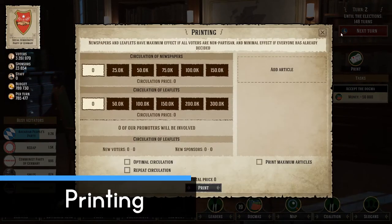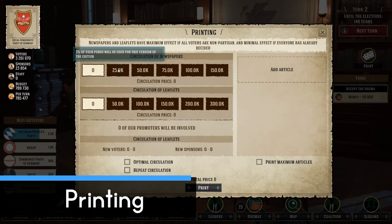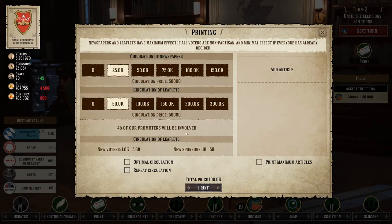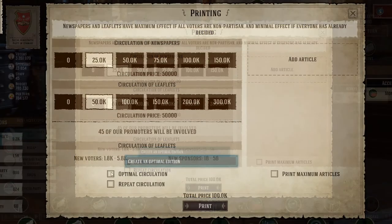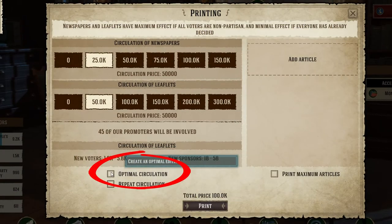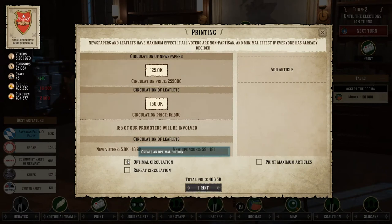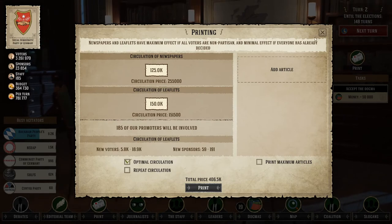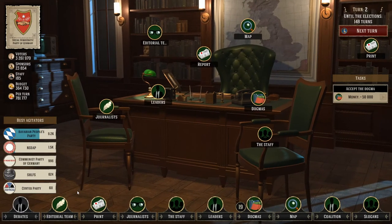On the Print page you can set up which articles to publish in your newspaper, how many get printed, and how many promoters will be used to bring them to the people. Promoters are basically paper boys. I just check the box for optimal circulation so the game always picks the best amount of newspapers and leaflets to send, and on the right side I pick Print Maximum Article so it always picks the best articles to publish each five turns. Checking these two boxes basically automates the entire printing process. Run the game for a few turns to get at least a monthly income of one million, because the next part is going to be really expensive.